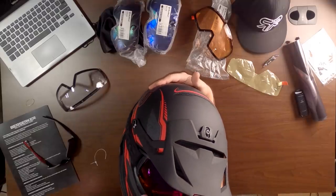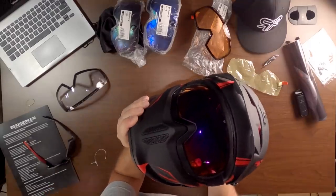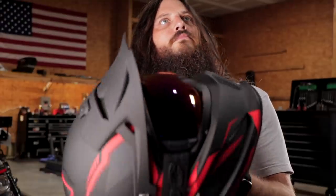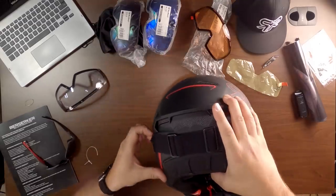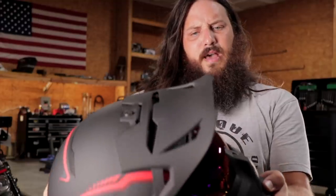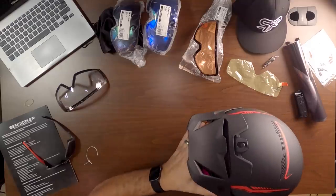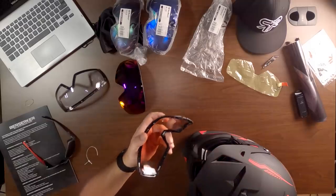All of that seems pretty tight. Up front you have airflow, some airflow up top, and exhaust vents out the back. The side vents are just decorative and add some aesthetics. The red visor doesn't quite match the red on the helmet — the orange almost looks closer. Let me see if I can swap it while it's still sitting on the helmet.